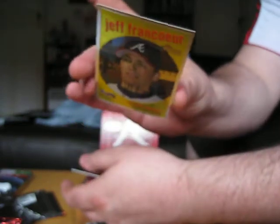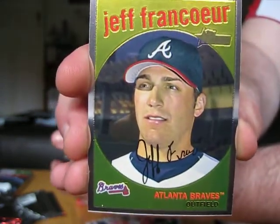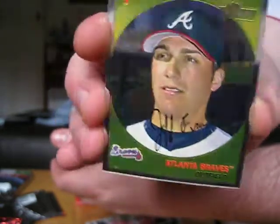No refractors in three packs — seems a bit unusual, but I guess that means there's a big X-Fractor hit coming. Rico Washington, Chone Figgins. Jeff Francoeur for the Braves outfield, numbered to 1959. And Carlos Guillen.